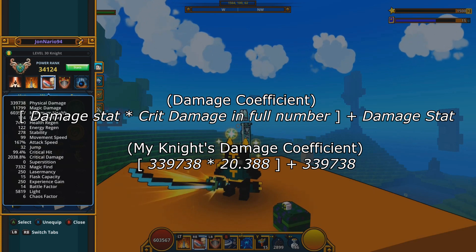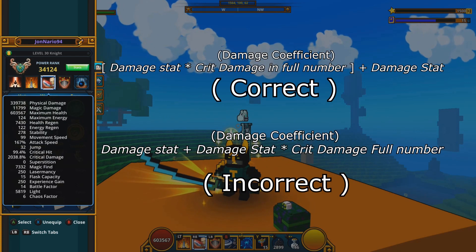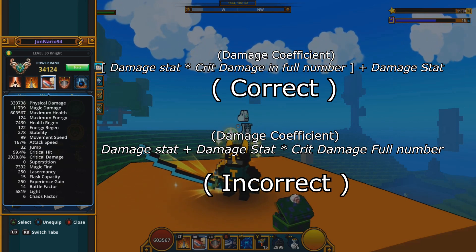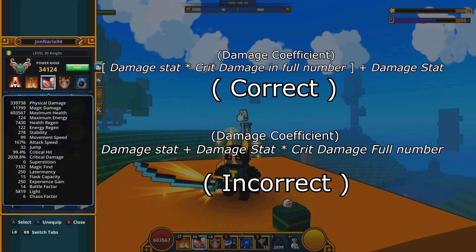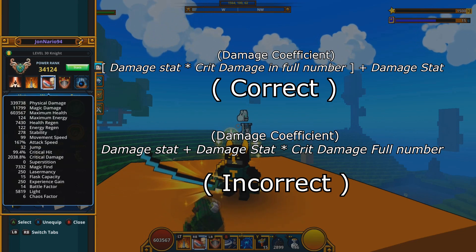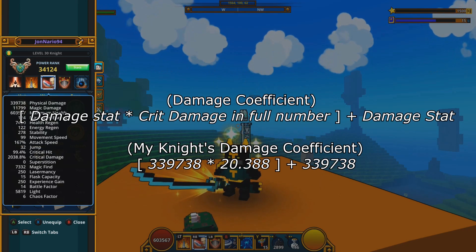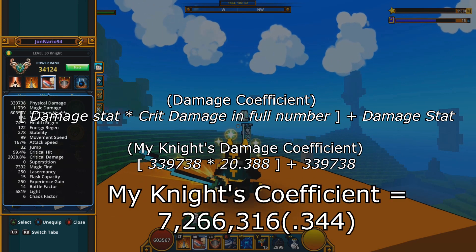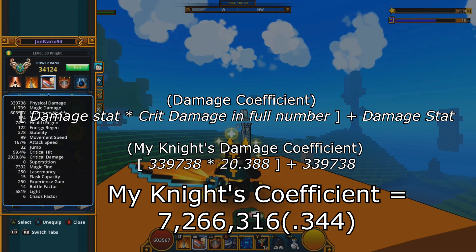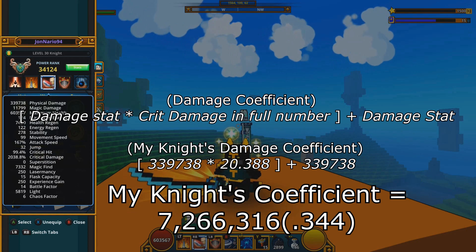So the formula on my knight is: 339,738 × 20.388 + 339,738. The reason for doing it in this order is because you multiply your damage stat by your critical damage and then add the damage stat once again. The result is 7,266,316. You can check it on the calculator and you'll get that 0.344 decimal. And as you can tell right here with my turtle tank — since the turtle tank does a 1× damage multiplier — it's dealing close to that damage: 7,266,350.